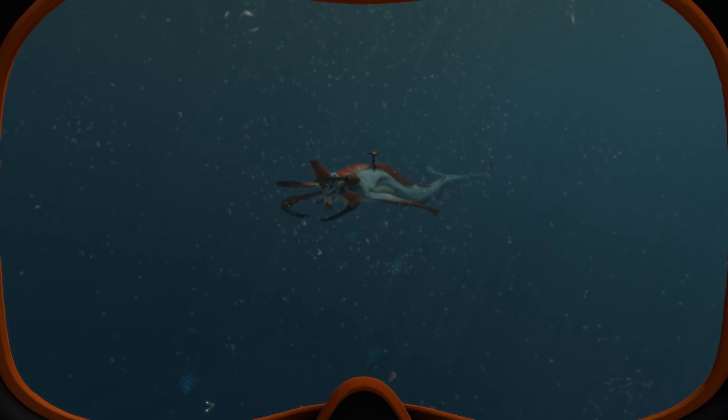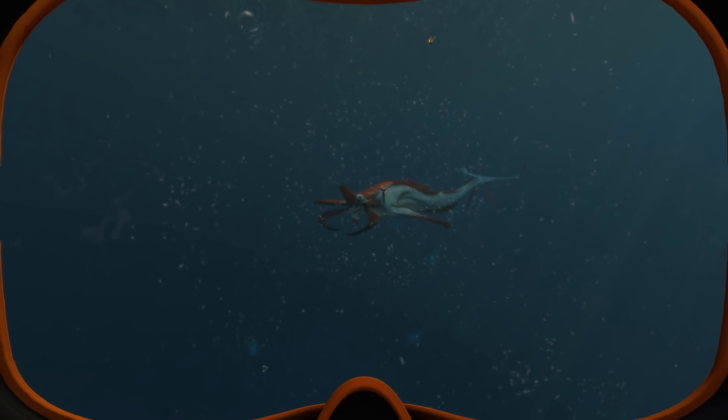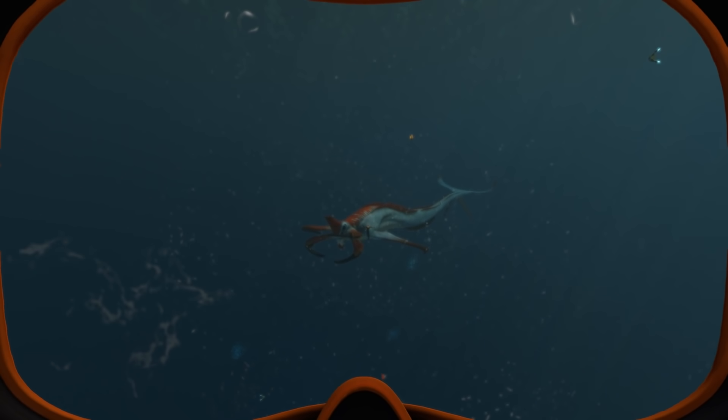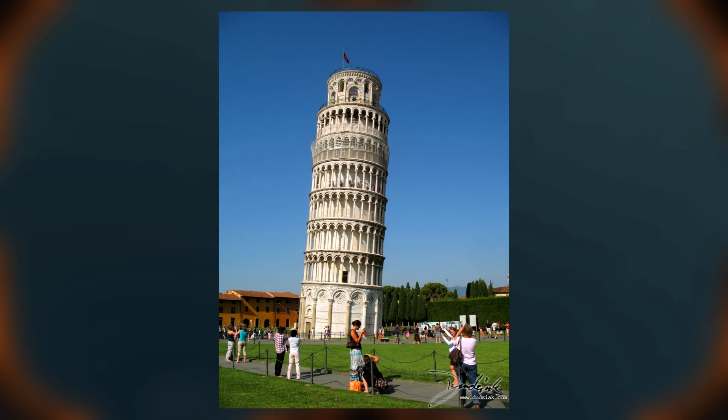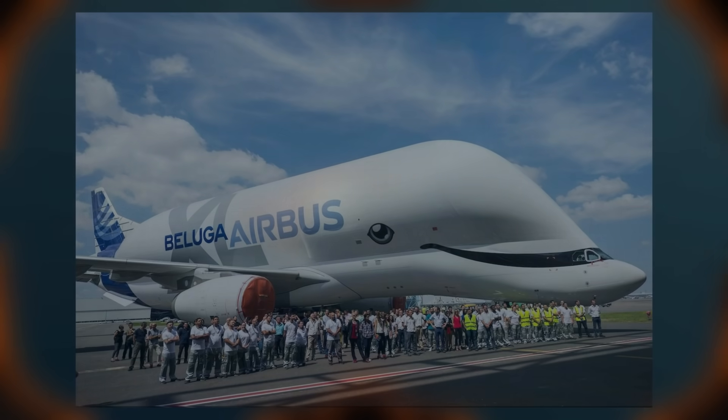The Reaper Leviathan comes in at 55 meters long, which is actually surprisingly short compared to a lot of the other leviathans in the game. To put that into human terms it's about as tall as the Leaning Tower of Pisa in Italy. It's also roughly the same length as an Airbus Beluga — a special aircraft called a Beluga because it looks like a Beluga whale — which transports other parts of planes.